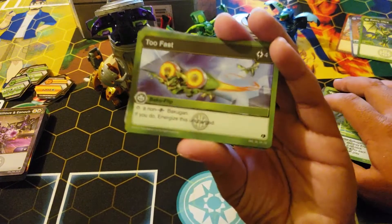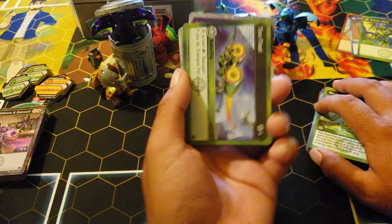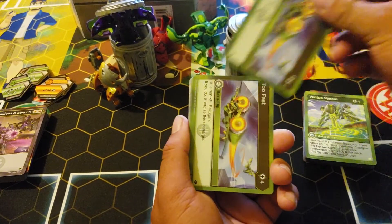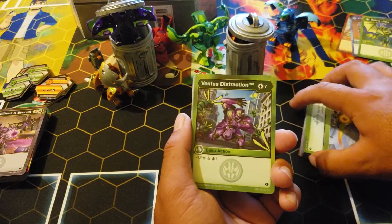Too Fast Too Furious: four cost, stop a non-fusion — if you do, energize it on charge. I wish these cards like this were three costs, because then I'd just be playing those over the Cease Outsider cards — if you're still playing those — or the free ones.